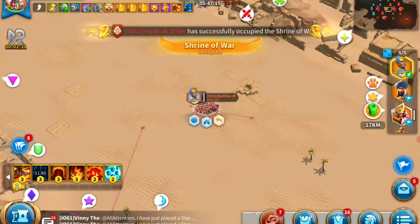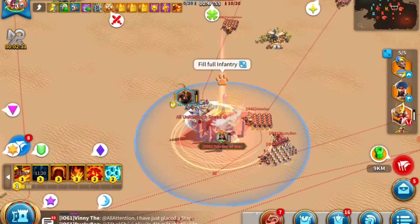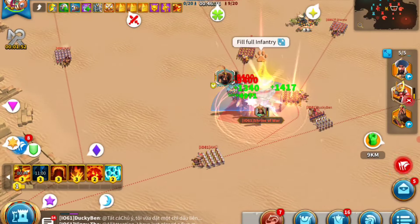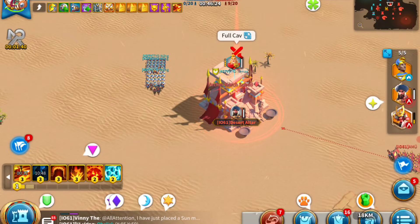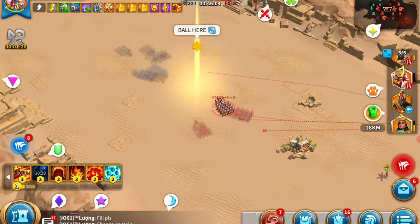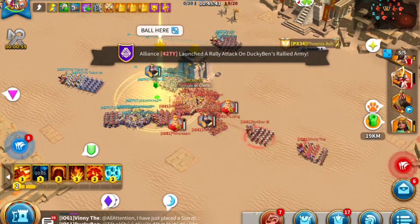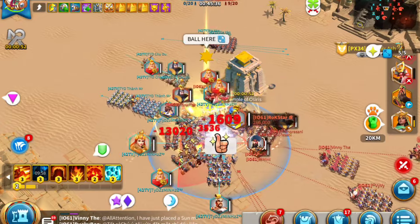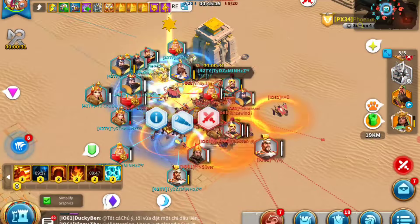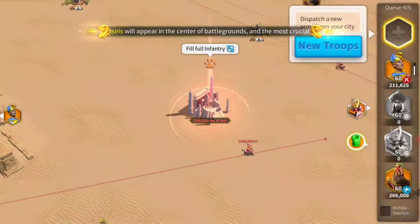There are two types of points: initial capture points and per-minute points for holding the building in your name. The enemy will try to rally throughout, and you should do the same on enemy buildings to change their color. We are playing as red and want the entire map to look red. There's also a marker 5 minutes before the Ark spawns — check the top-left corner and send every available march to the middle to fight and capture it.